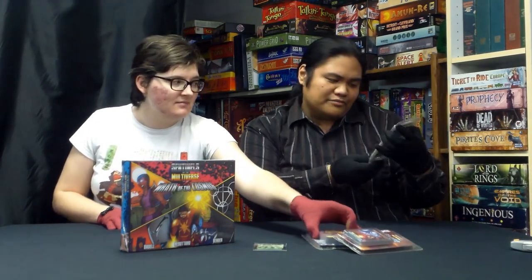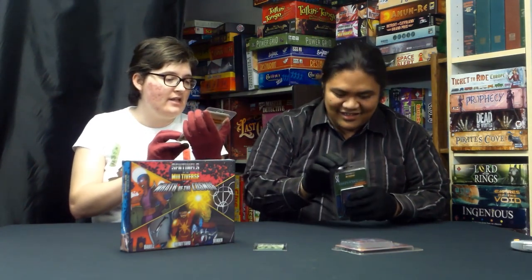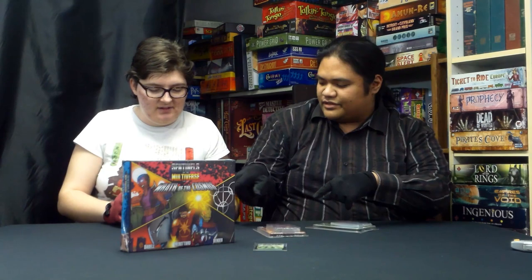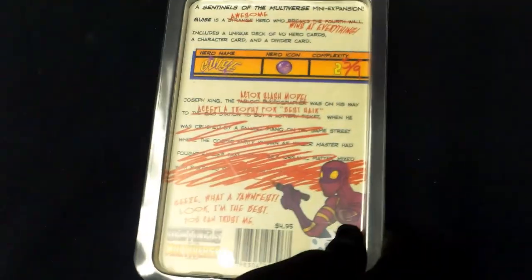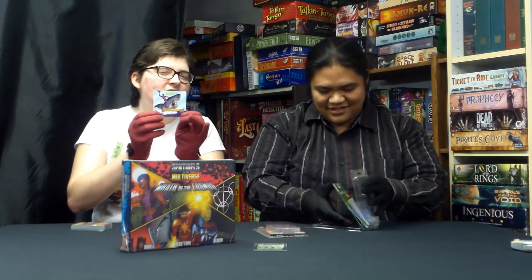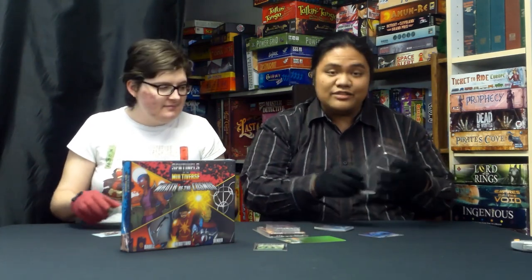Right here we have Amatron 4 — it is a mini environment expansion. And we have Guise — he's a hero — and we have the villain here which is the Wager Master. If you look at the back of that box you can actually see the complexity: two and five ninths. I think Guise is the Deadpool character — I'm just guessing — you can see he's riding a shark. They even have dividers in here too, that's pretty nice.